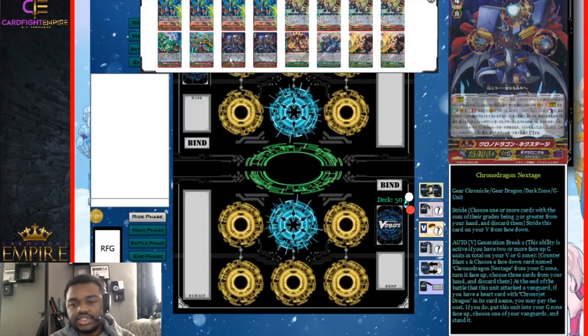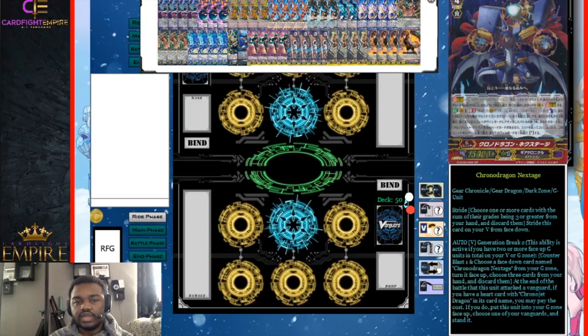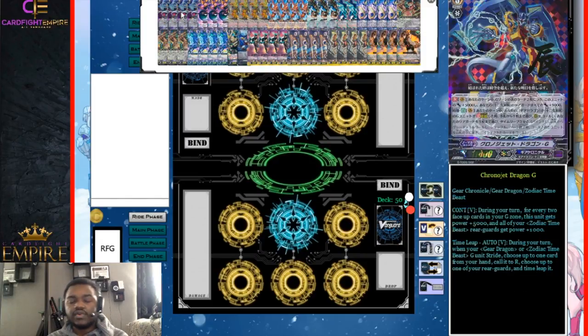Then we do run two Chrono Dragon Next Stage — just another re-stander option in this deck. If we're against the Link Joker matchup or any matchup where they're depleting, retiring, or blocking our rear guards, we can go into our multiple re-standing vanguards to get the job done. Chrono Dragon Next Stage doesn't have to choose Zodiac Time Beast cards to put back, but this whole deck is Zodiac Time Beast, so Next Stage is more useful when going into it and then going back down into Chrono Jet G, because Next Stage allows you to stand your grade three under it while it goes back to the G zone, making Chrono Jet G and your rear guards huge.